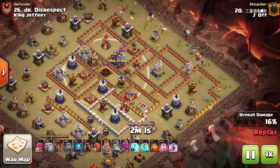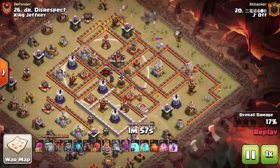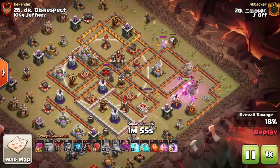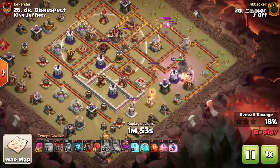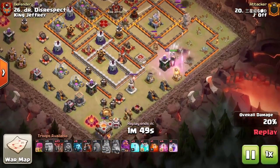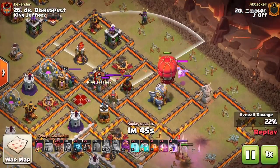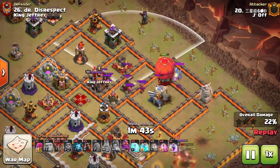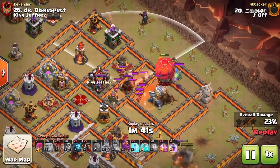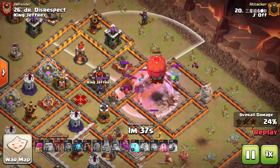If you can get the clone and rage right on top of the queen, it'll take out the queen, take out the CC troops, and take out everything in the area. Sometimes it's difficult to get a blimp into the base because sweepers are often facing directly away from the Town Hall, so we've got to get creative and use the slammer after the heroes carve out some perimeter defenses.